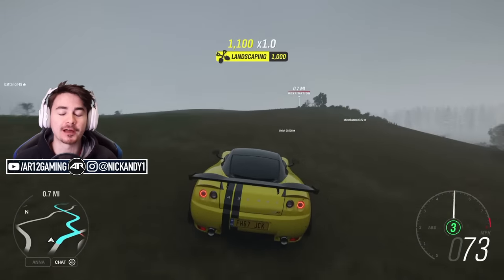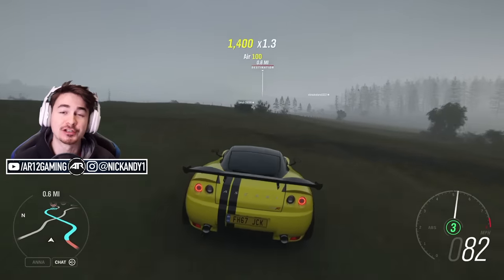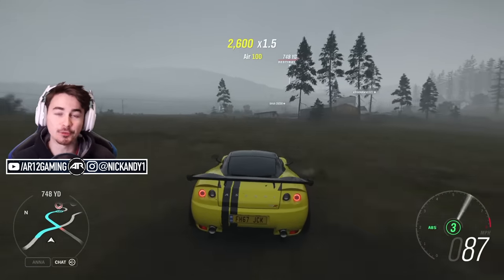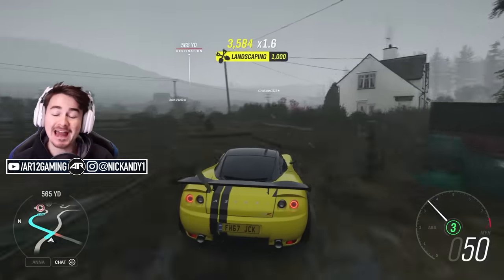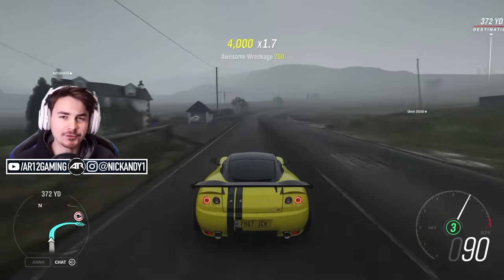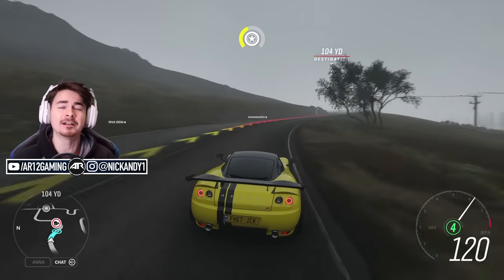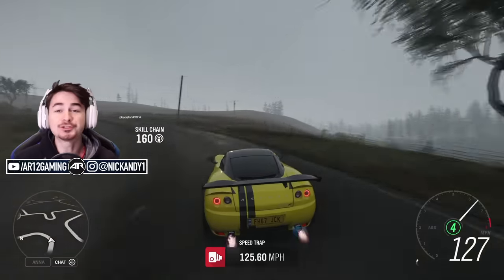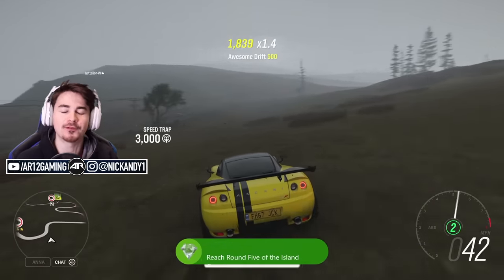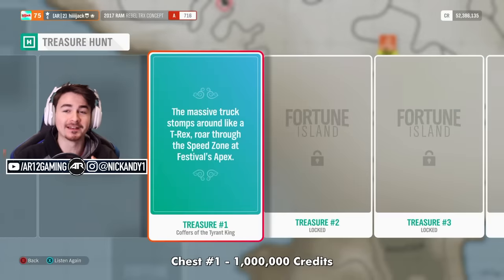Welcome back to Forza Horizon 4. Fortune Island is officially here and features 10 different treasure chests to find, with 10 million credits and 3 very cool cars: the Lamborghini Aventador J, the Saleen S5S Raptor, and the Koenigsegg CC8S. This video is going to show you how to get all of those cars and 10 million credits. Huge thank you to Jack from the AR-12 crew — his link will be down below. This is how you get all the chests from number 1 to number 10.